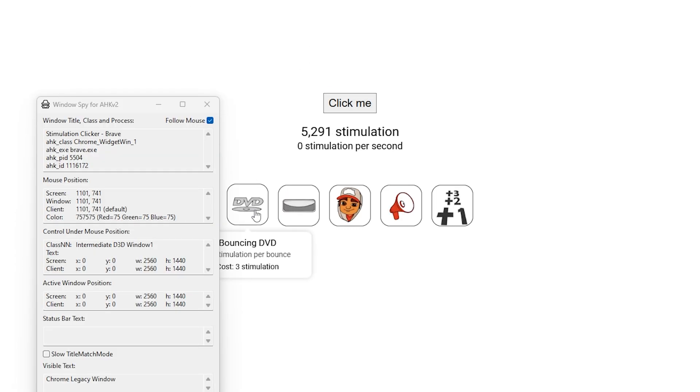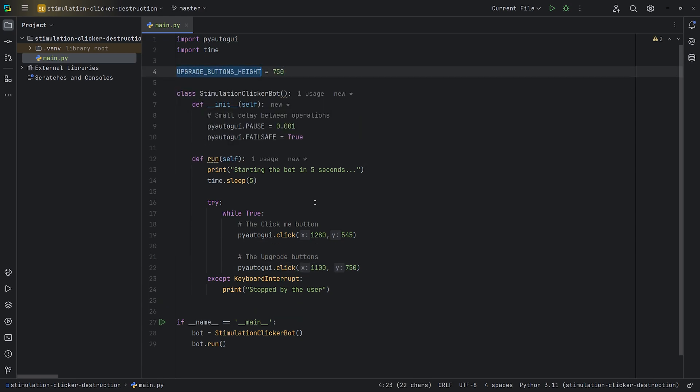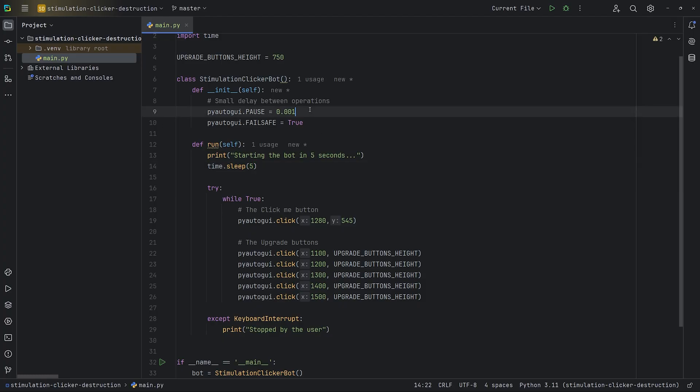The coordinates for the five available upgrades are starting from 1100 to 1500 X and on the Y it's 750. So let's add the code. Nice. Let's run this. Let's stop this and give the game a fighting chance by reducing the actions. Now let's start again.